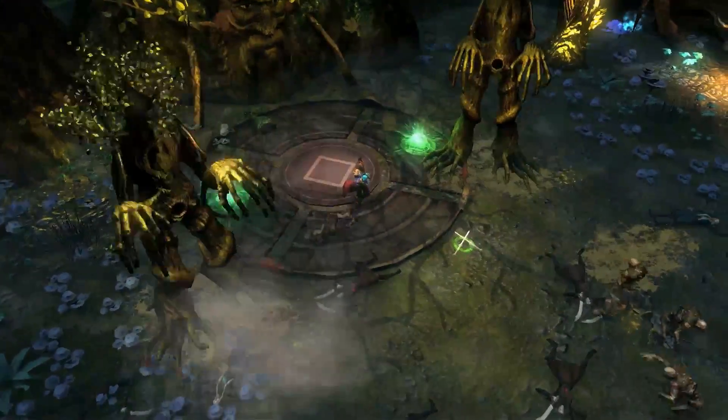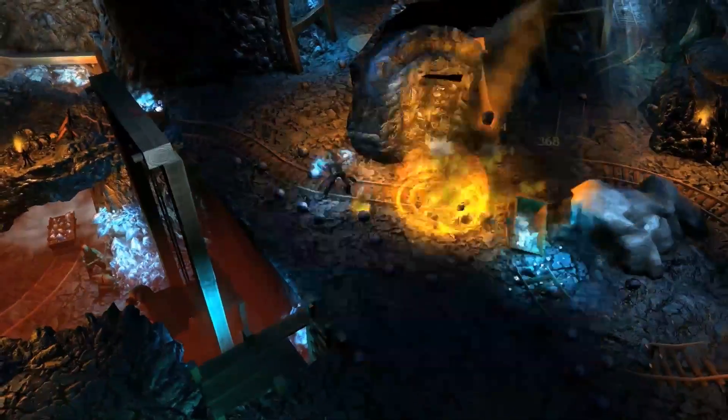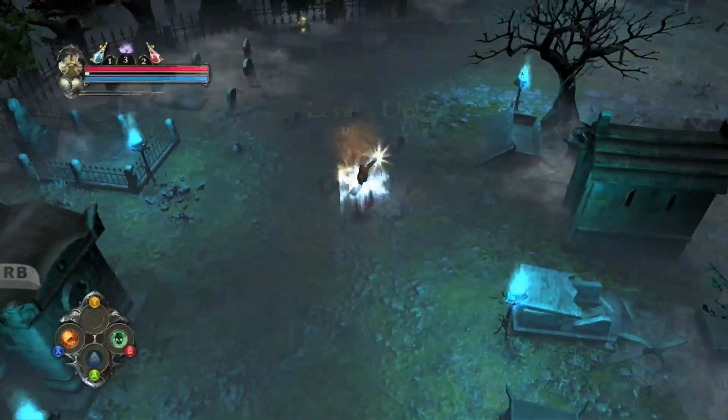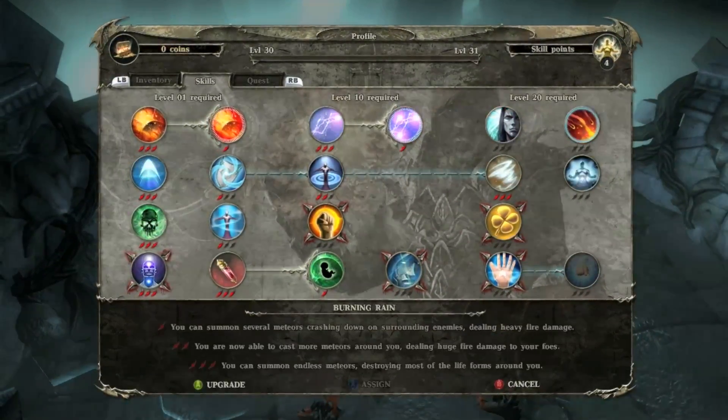To defend yourself, you will have access to a wide range of skills. Killing enemies or accomplishing side quests rewards you with experience points, allowing you to level up and gain skill points to improve your powers or unlock more powerful skills.